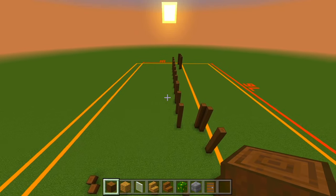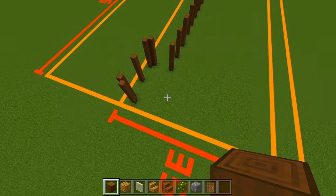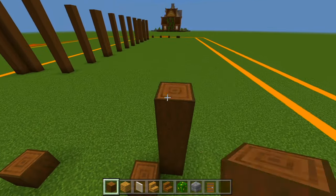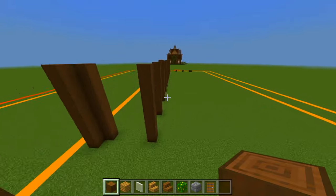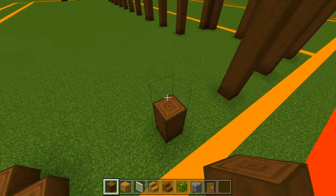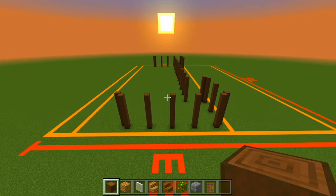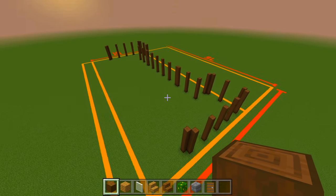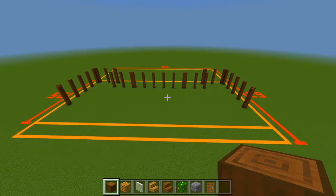I'll go over to the other side, do the same thing, and then we'll bring them all up to the same height. Now we have the sides all marked out with those pillars. Let's head to the back side and start marking them all out there for the back side of the house.